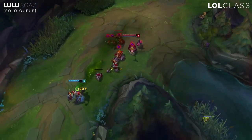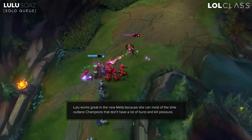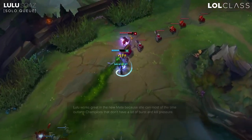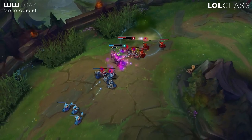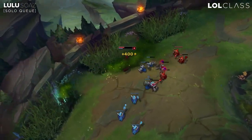Solo Q Lulu — she's pretty good with tanks coming back on top. She has a really, really good matchup into Poppy, into Malphite, into Nautilus, even Tahm Kench — all these kinds of champions. Lulu is pretty good against them; she can negate the threat of the enemy pretty easily. She's really hard to gank.